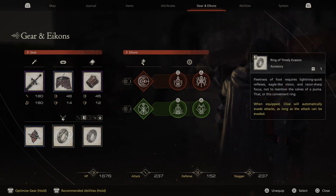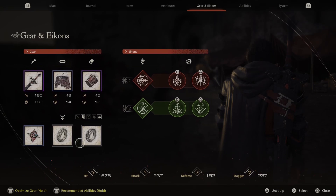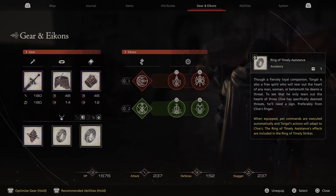At the moment I have the Ring of Timely Assistance on. The reason being that it takes care of toggling abilities, heals, and things like that — it's just one less thing to worry about when fighting. For me this is a must, but it's not the one I want to talk about today.